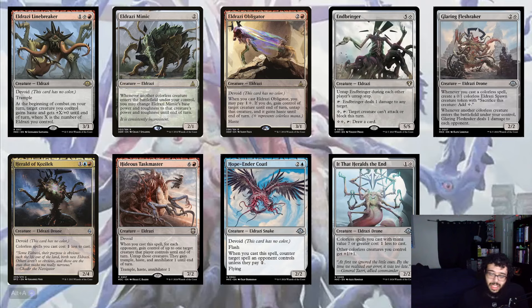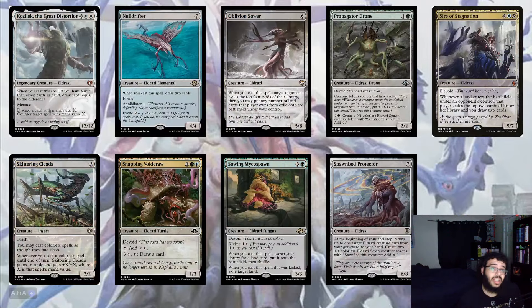Herald of the End — colorless spells with mana value seven or greater cost one less to cast, and other colorless creatures you control get +1/+1. It's a really good two-for-one: cost reduction for big Eldrazi in hand plus a lord effect for colorless creatures. It's a 2/2 for two mana, which is really strong. Then we have Kozilek, the Great Distortion.